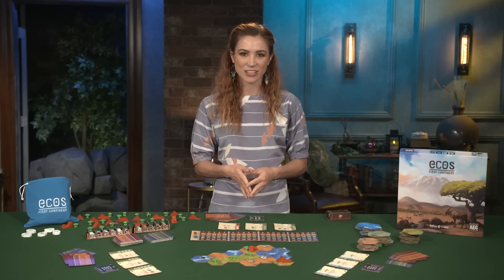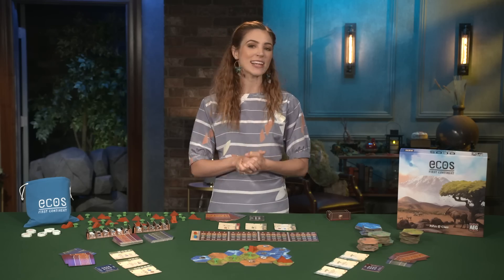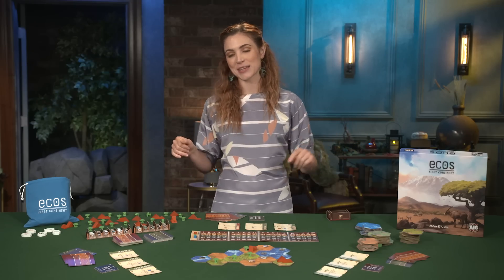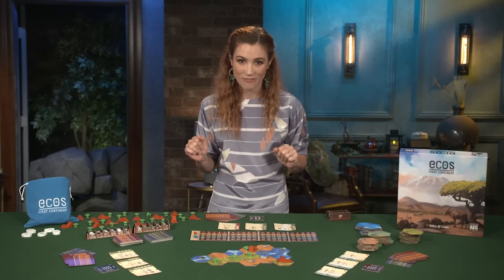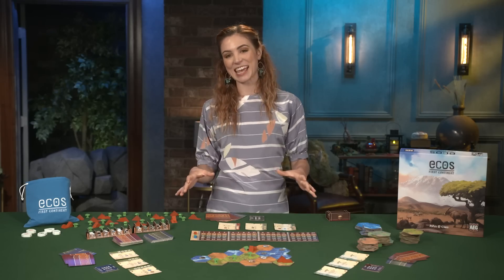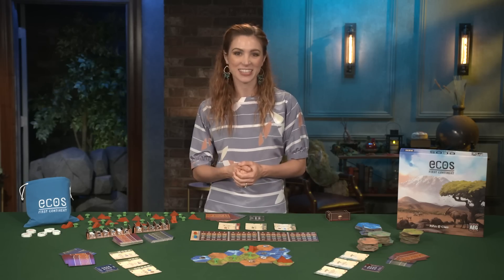Once a player has reached at least 80 victory points at the completion of a harbinger's reign, the game ends. The player with the highest score wins. And that's ECO's First Continent. I'm Becca Scott, and in our practice game we did it in just 75 minutes. You can watch me and my friends play this game and other awesome games on Game the Game right here on Geek and Sundry. We'll see you there.